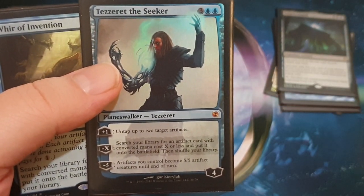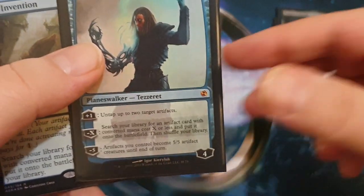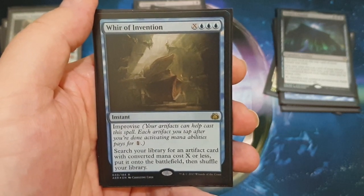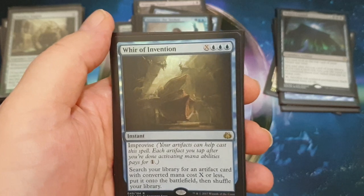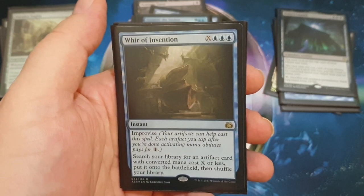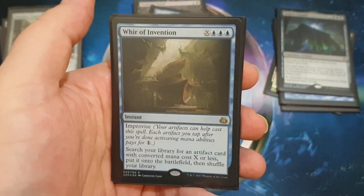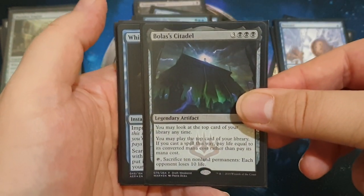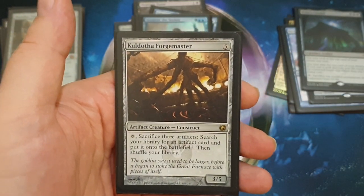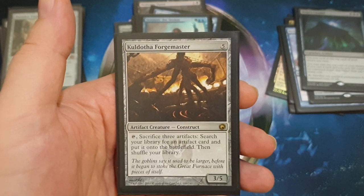For getting combo pieces directly into play, we have Tezzeret the Seeker — minus X, search your library for an artifact with converted mana cost X and put it into play. At minus four we can get Paradox Engine or Aetherflux Reservoir. We're also running Whir of Invention — three blue and X with improvise, so in an artifact deck it'll generally be cheap. We search our library for an artifact card with converted mana cost X or less and put it directly onto the battlefield. That means Bolas's Citadel straight into play. And we're running Kuldotha Forgemaster — we can sacrifice artifacts to get our artifacts directly into play.